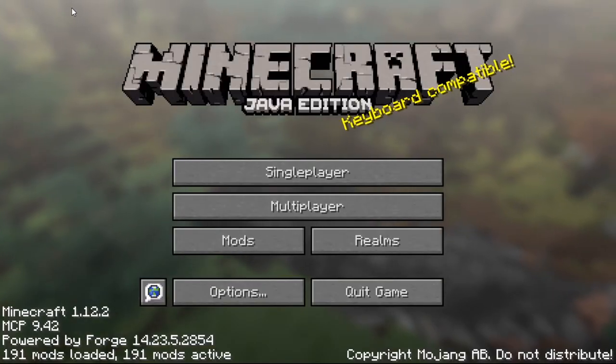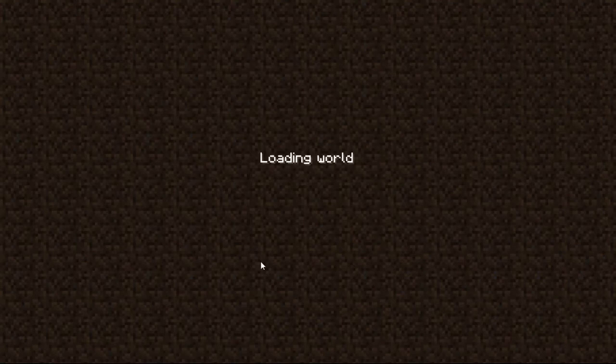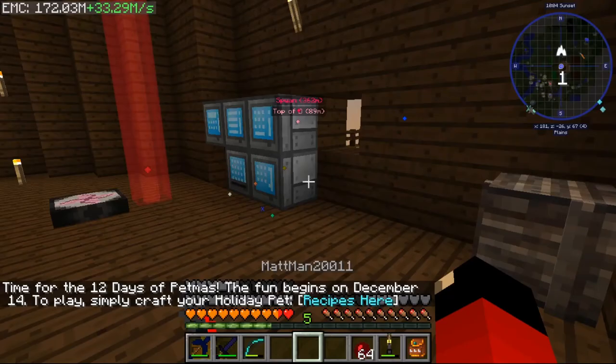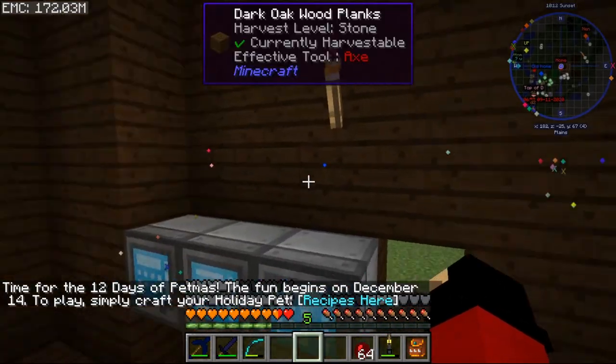Welcome back to Modern Minecraft! Today's episode we're going to get into something very cool — drawers. I don't know how many people have watched my episodes of modded Minecraft before, but I was watching back my first ever modded series on YouTube, which is Survival Stories 3. There was a mod called Jabba I used there — it's not in this mod pack, but there's something close called Drawers.